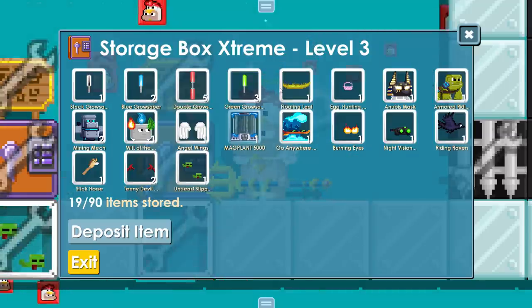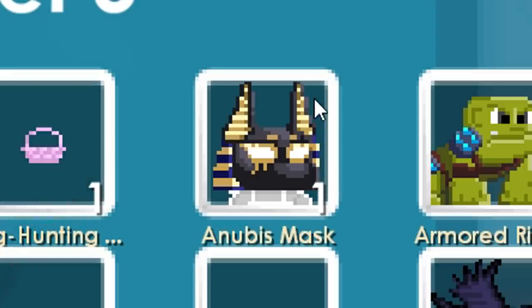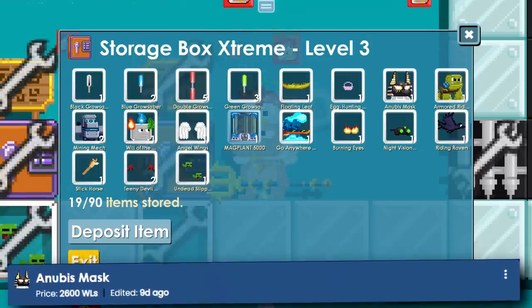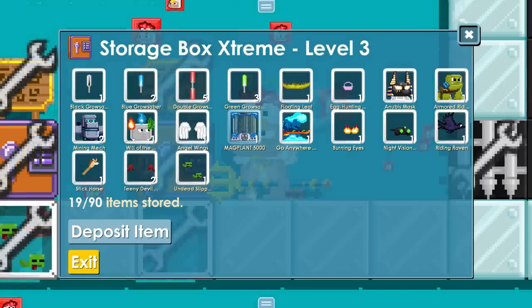Wait, are these items expensive though? The floating leaf board is pretty expensive. Anubis mask is expensive as well, right? Let me look this up — Anubis mask is 26 diamond locks. Easy claps man. Okay, I'm rich.